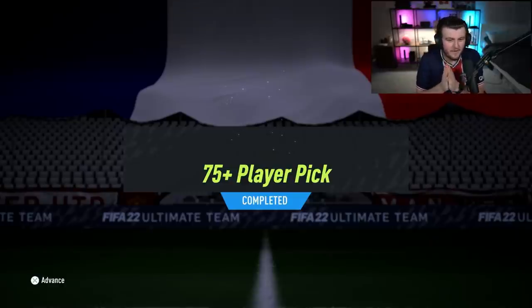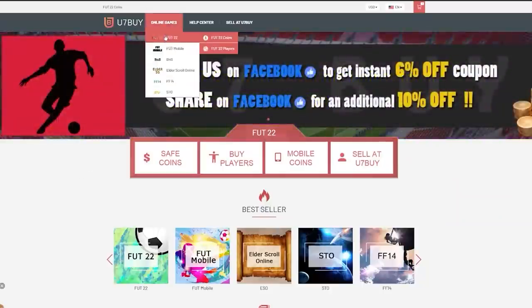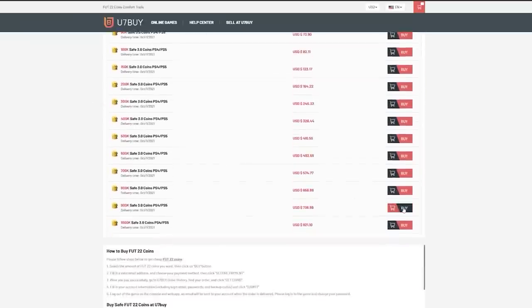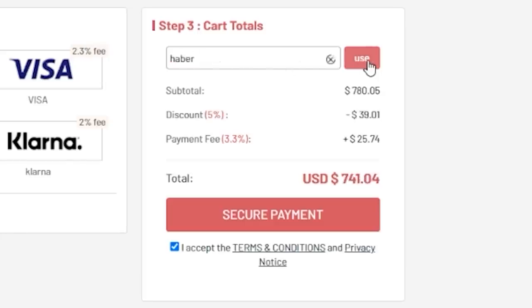EA dropped the 75 plus player pick. We're gonna open a bunch of them and hopefully get some of the new Road to the Knockout cards. For cheap, fast and reliable foot coins, check out u7buy.com. There is a link in the description and use the code HABER to get yourself a discount on all of your orders.